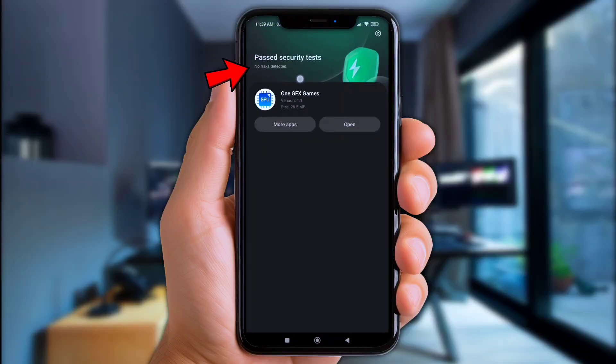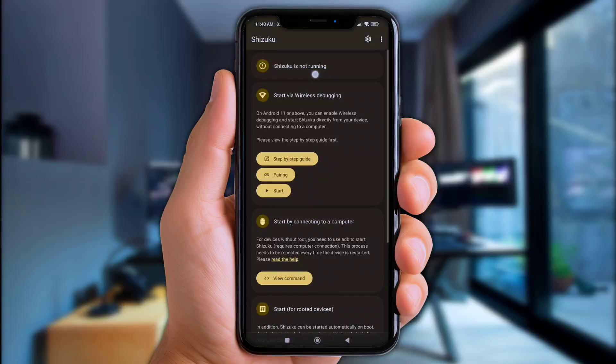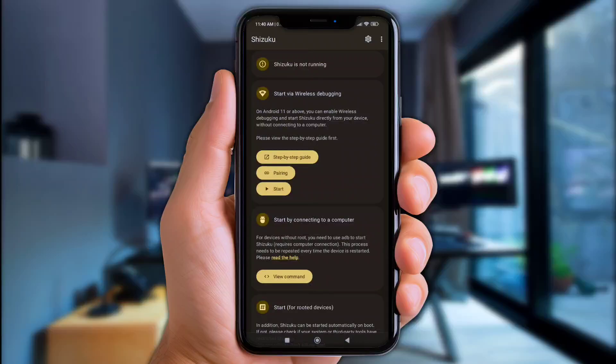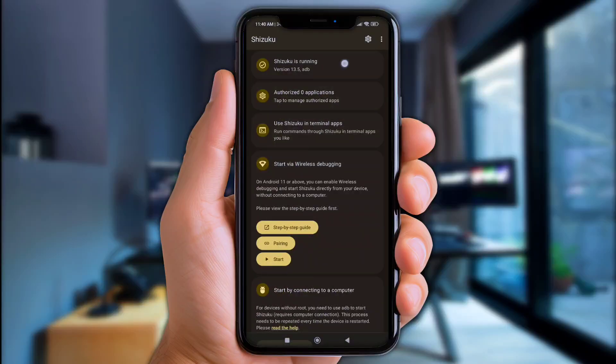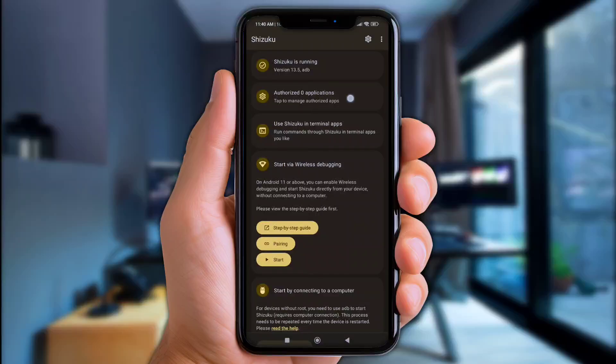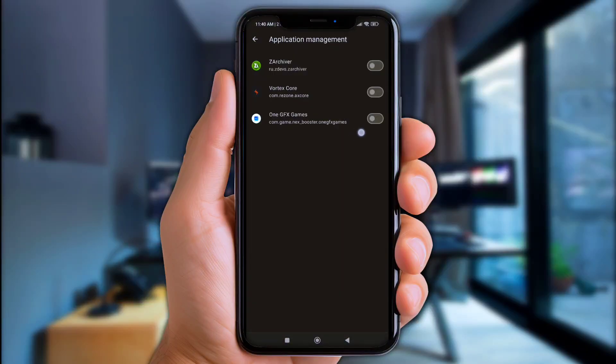As you can see, this tool is 100% safe and won't cause any serious risk. Now let's jump to Shizuku — as usual, we need to grant the permission first. Check the link in the description on how to get this permission quickly. Once Shizuku is ready like this, click 'Authorize App' and turn on One GFX Games.